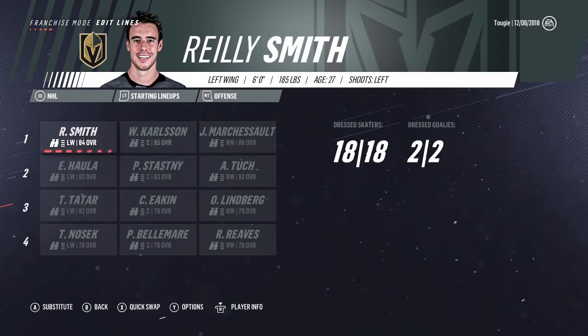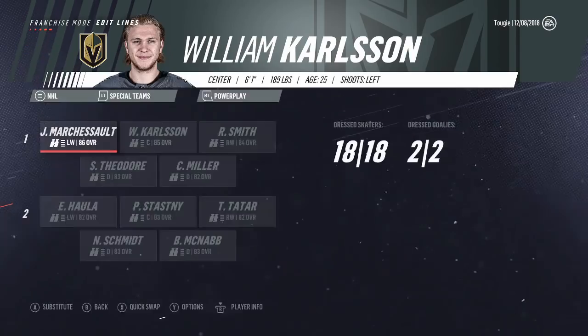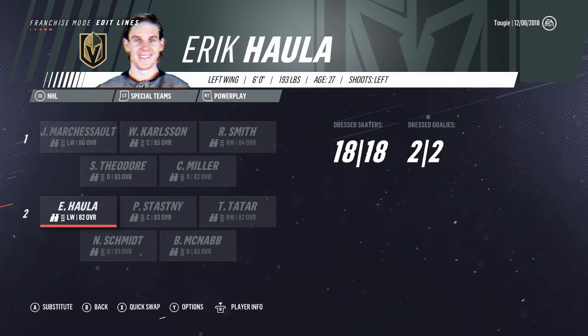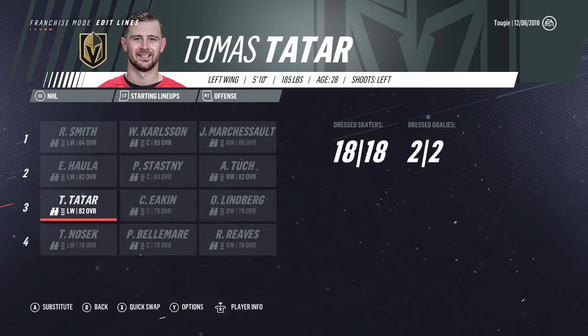I want to point out — some people might have already noticed — I changed certain player positions. Riley Smith was the right wing; I changed him over to left wing. The reason for that is it better sets up the 4-on-4 lines, the 3-on-3 lines, and the power play as well. Someone was asking why I didn't put any time into the power play unit — it's pretty much because I knew it was set up exactly how I want it.